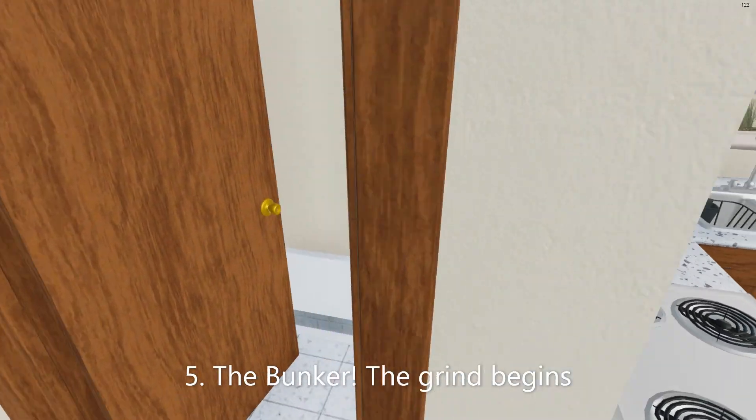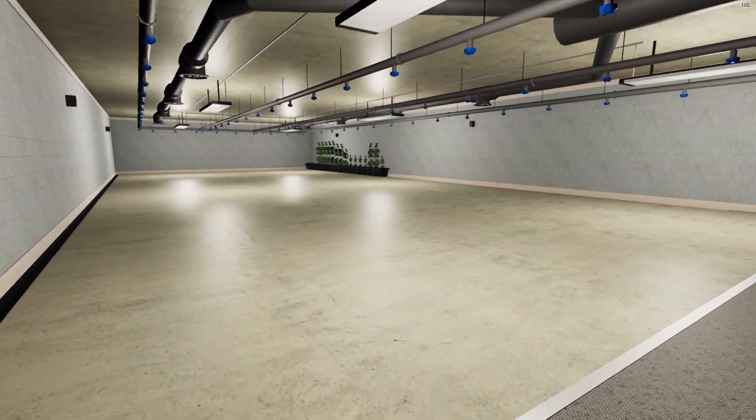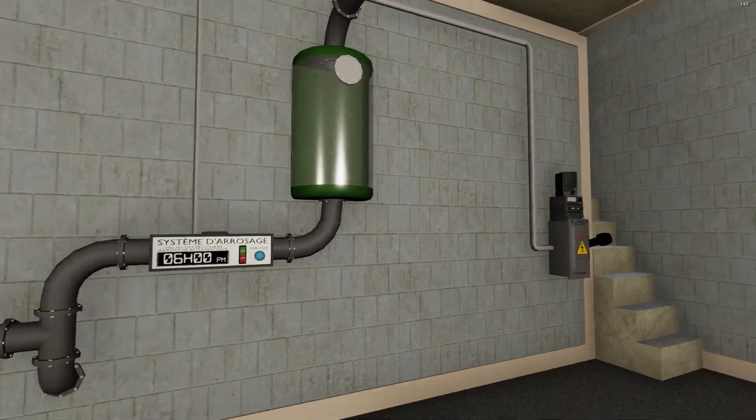Number 5 and last step: Get the bunker. It will cost you 40 grand, but will make the plants grow faster and automate watering. It takes 7 days to complete.